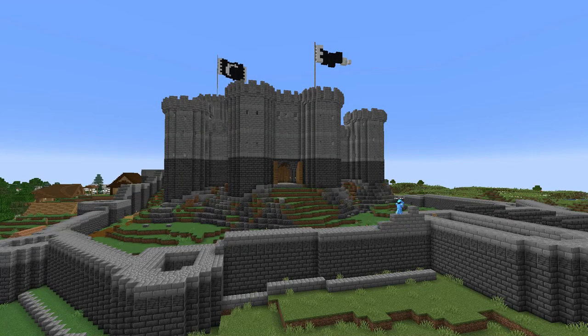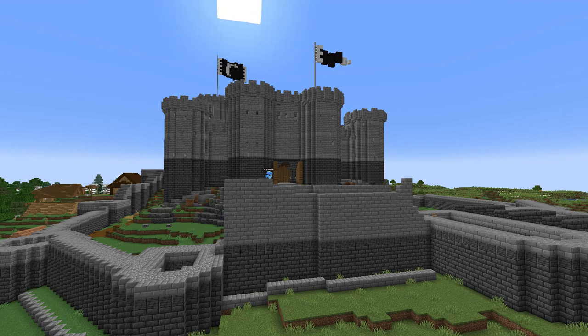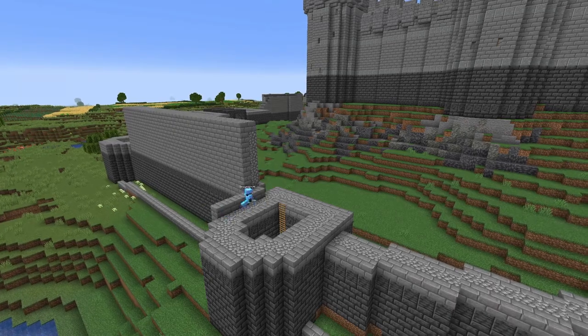The outer curtain wall is made in the same manner as all the other walls. Inner and outer walls have dressed stone with a rubble infill, and the lower course is made of stronger stone with a higher iron content, represented here by the deep slate. The wall needs to be high enough to protect the castle and be difficult to scale, while still low enough for archers on the inner wall to easily fire over the top.